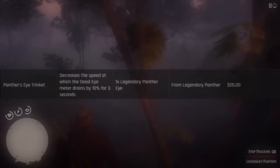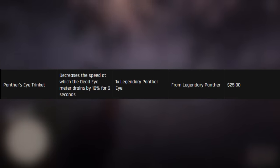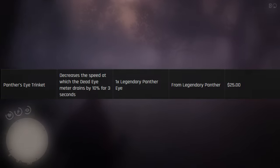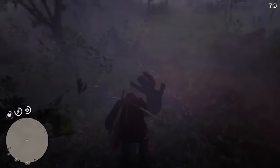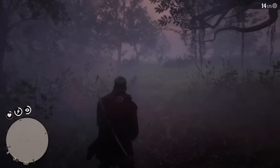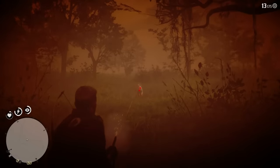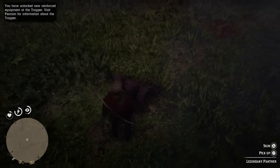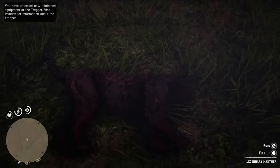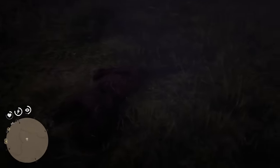Coming in at number 3 is the Panther's Eye Trinket, which decreases the speed at which your Deadeye meter drains by 10% for 3 seconds. Since Deadeye is an extremely powerful ability in RDR2, every buff you can give it makes it even more powerful. To get this, you need an eye from the legendary panther that spawns south of Rhodes, which becomes available only after finishing 9 Master Hunter challenges. Just follow the challenges section in the pause menu and you'll get there in no time.